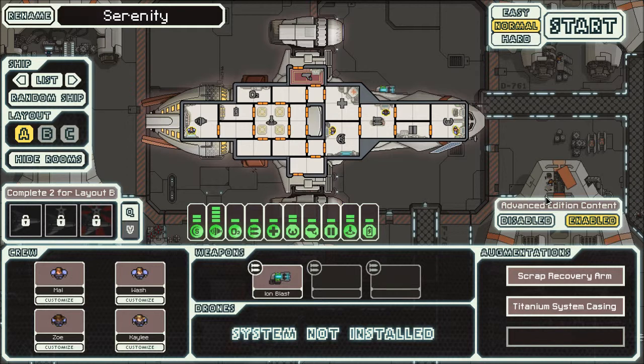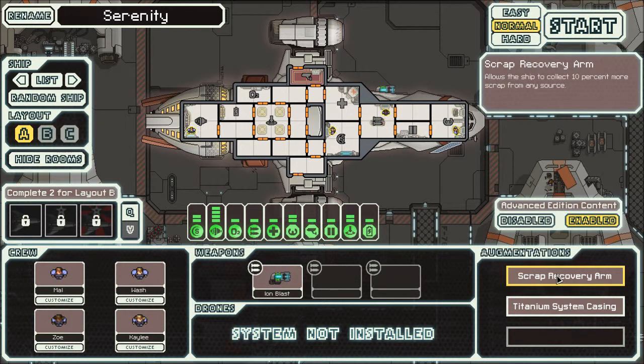Your true strength for this ship is you come with a teleporter, so you can send up to four crew members over to the enemy ship to sabotage their stuff. You also come with a scrap recovery arm for extra scrap as you go through the game, and titanium steel casing which makes it harder for the enemy to damage you. It's quite fun, just very different to my normal playstyle.